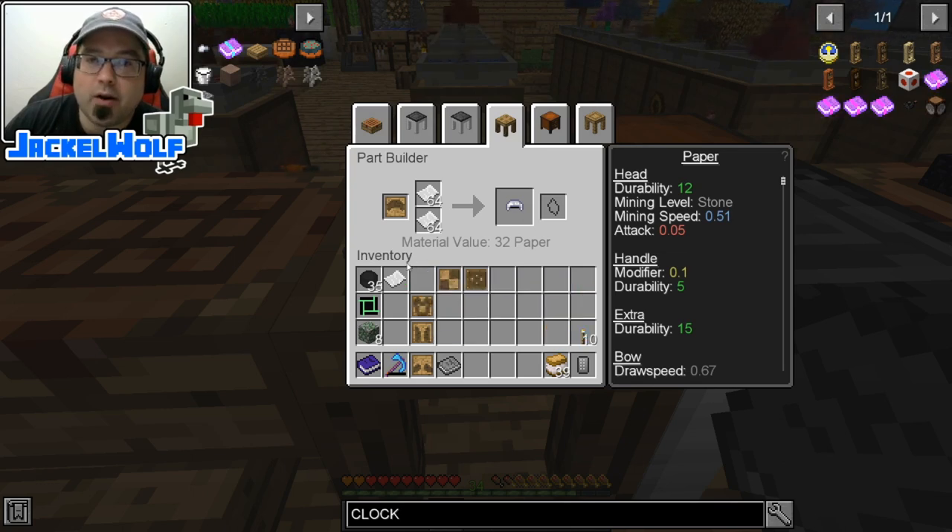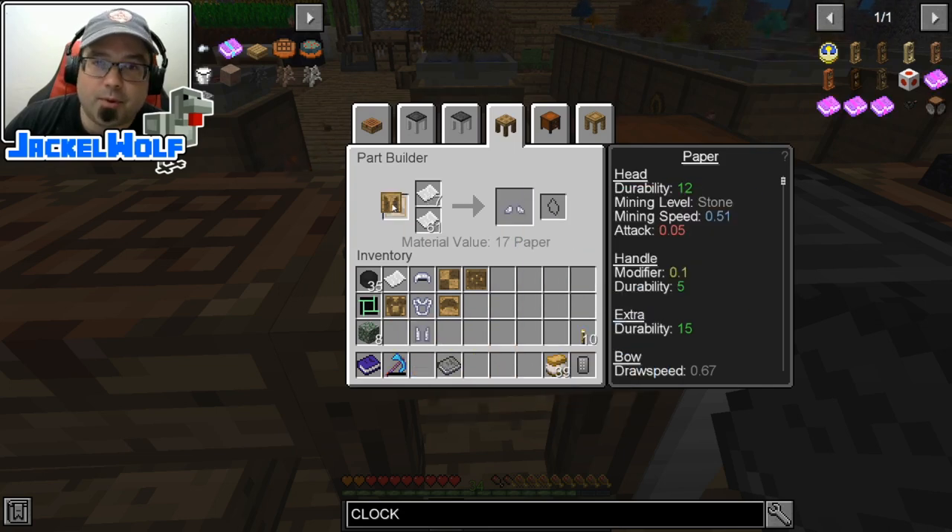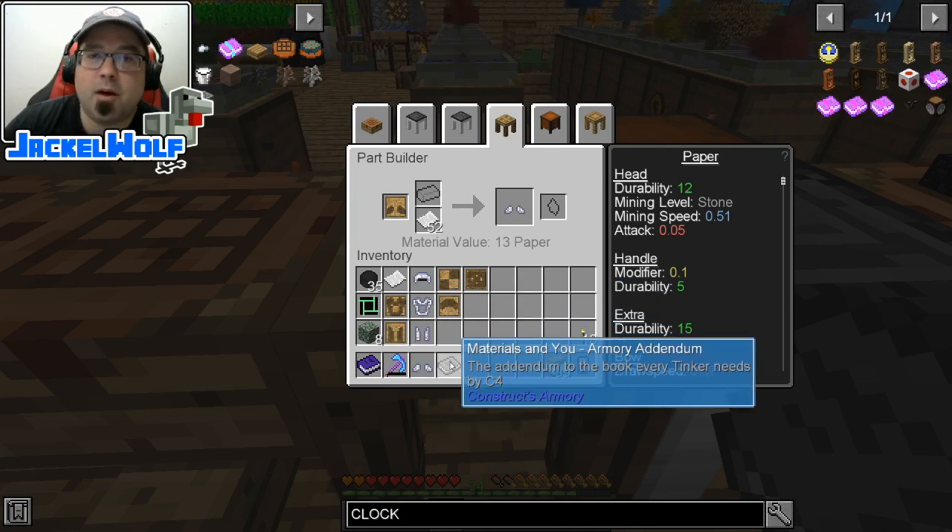We're going to create ourselves four pieces of paper armor. Each piece of armor is going to require a particular core — the helmet requires a helmet core, the chest plate requires a chest plate core, the leggings require a leggings core, and the boots require a boots core.